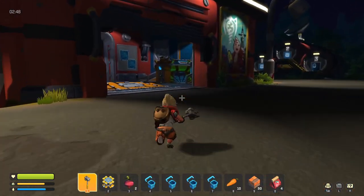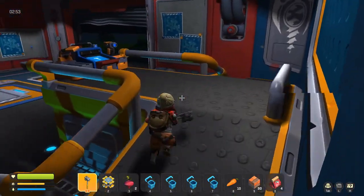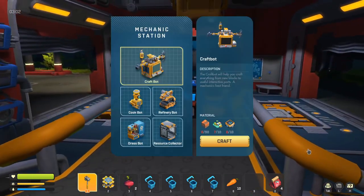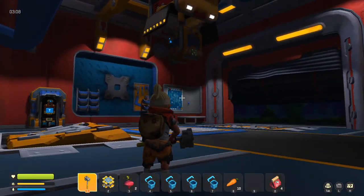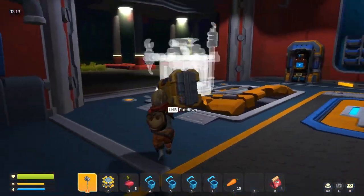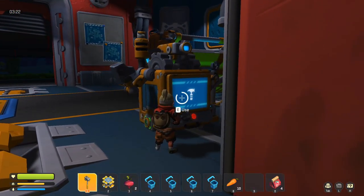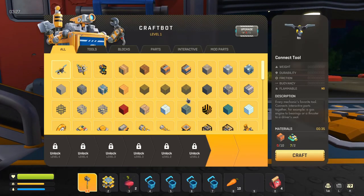I should have enough loot now — yes, thank goodness. It is going to take a little bit of time to craft, and it will drop from over there. Voilà — we've got a craft bot! You can place him anywhere you want, inside or outside. Place him inside in case bots come and try to destroy him.